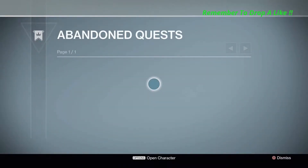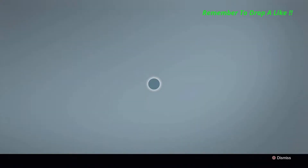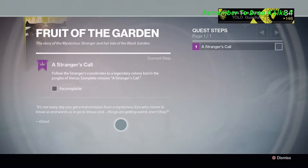Okay, so you have to go to access the abandoned quest — it's around the Vanguards, so just go here. You want to purchase this one called "A Stranger's Call." Do all the steps it requires — there are about 10 steps — and you're going to get your Stranger's Rifle.